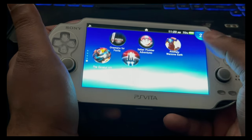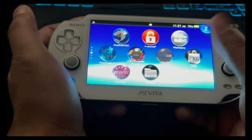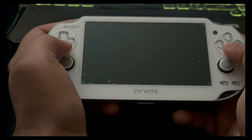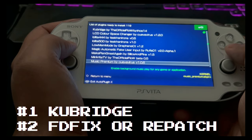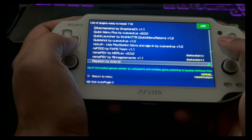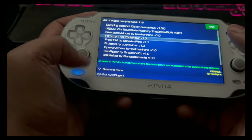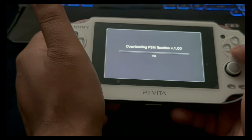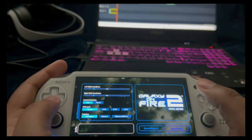If you also need to install those two other homebrew apps, go ahead and install those as well. After installing the VPK file, exit out of VitaShell — you'll see Galaxy on Fire bouncing on the screen. Now open Auto Plugin 2 and go to Vita Plugins, then Install Plugins. The first plugin to install is qbridge by TheOfficialFlow, and the second should be either fd_fix by TheOfficialFlow or rePatch by dot TV — install only one of them, as having both will cause crashes. After installing those plugins, restart your PlayStation Vita, then run SharkBreed — it will download and install all runtime packages and prerequisites required to run these ports. Exit out of SharkBreed and Package Installer.